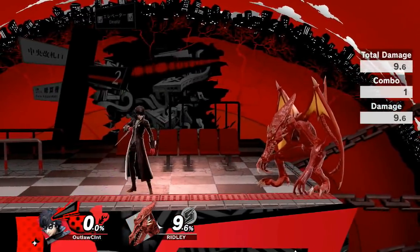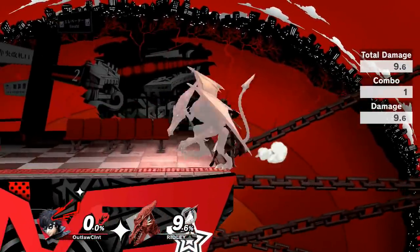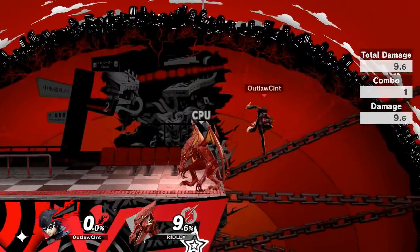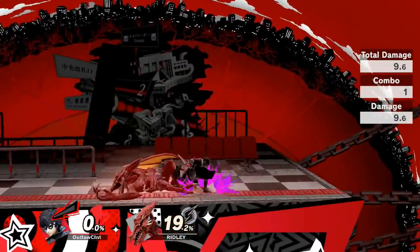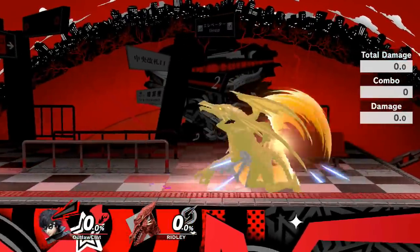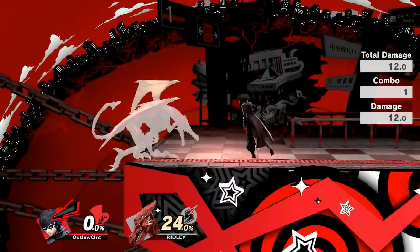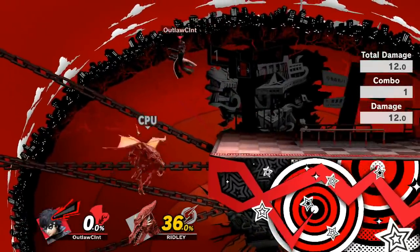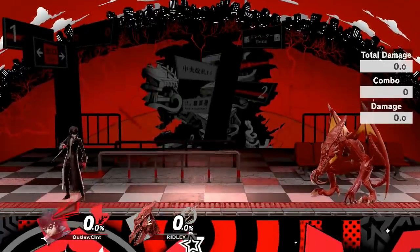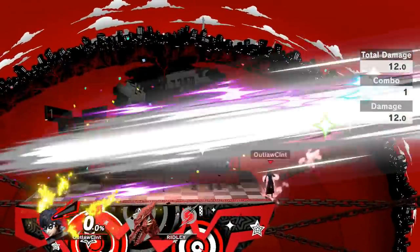Joker's forward throw will mostly be used to push the opponent ahead of you — much like many other forward throws — since there aren't clear follow-ups at the moment, but if the opponent is closer to the ledge and you want to push them forward, that's the go-to grab. Joker's back throw is also very useful because it spaces the opponent out behind Joker, does a nice 12% damage — the most damaging of all his throws — and at higher percentages it actually acts as a kill throw, which is always a plus.